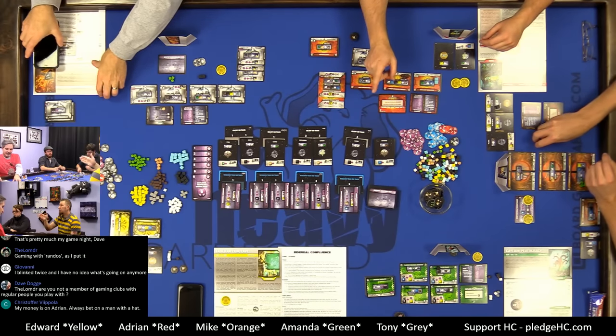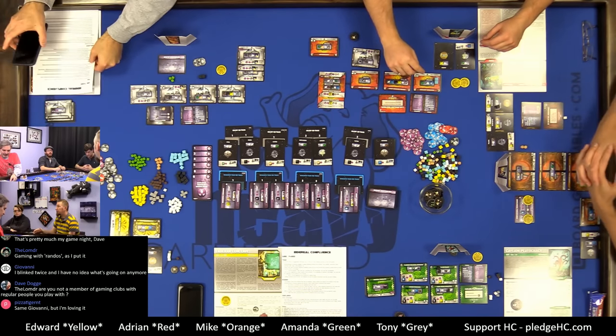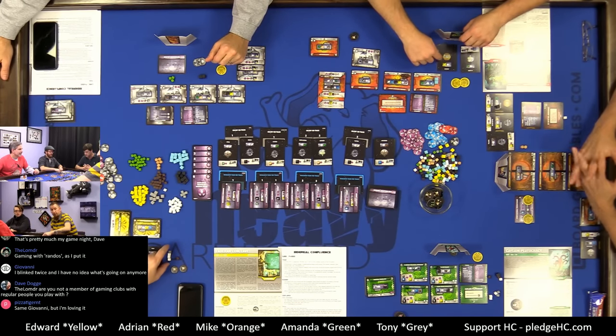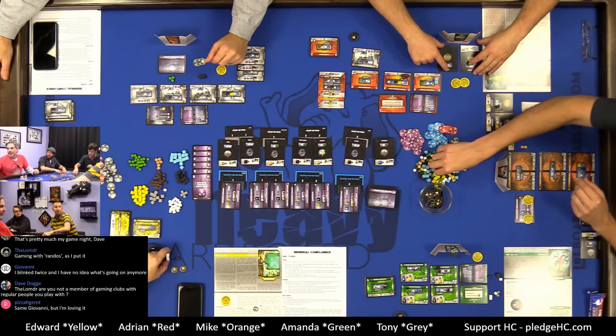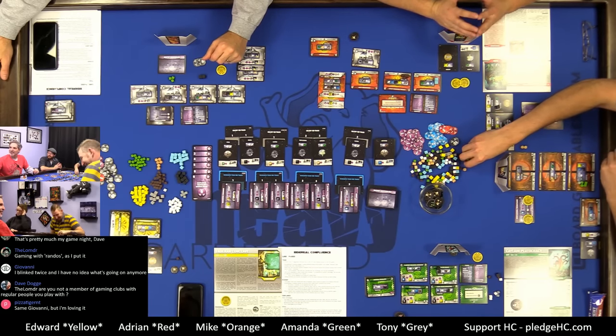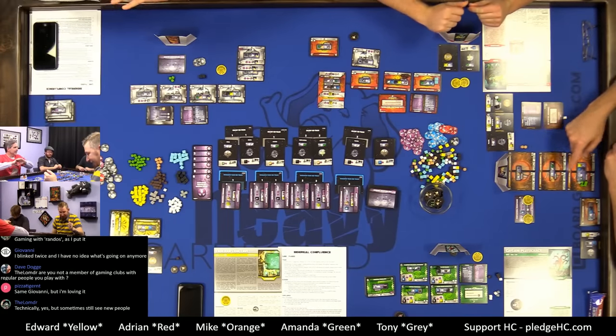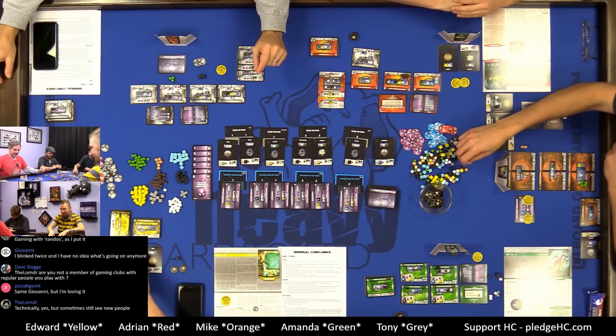I blinked twice — I was here the whole time but I still don't know what's going on. Trading phase is over. From turns two through four we'll do ten-minute trading rounds. Does everybody understand the trading round? Do you understand the purple arrows and what you're trying to get?